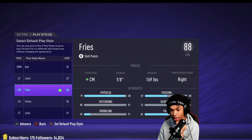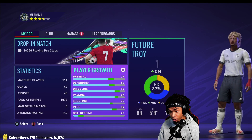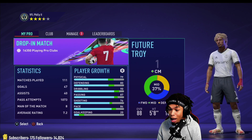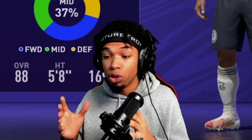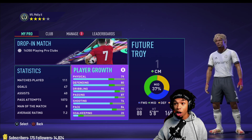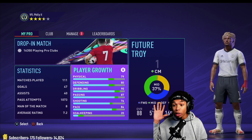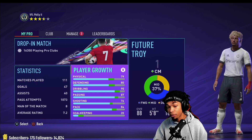This build plays really well in game — I use it all the time and it works so well. This is the 5'8", 169-pound center mid build. Thank you guys so much for popping through another Future Troy video. There will be a bunch more build videos coming — striker, CAM, fullback, center back — all of them. There's also a center forward CAM build coming. I've played 111 matches on this account and probably over 200 on my second account. If I only had one account I might be in the top 100 or 200 pro clubs players, but I play on two because of pro clubs with viewers.